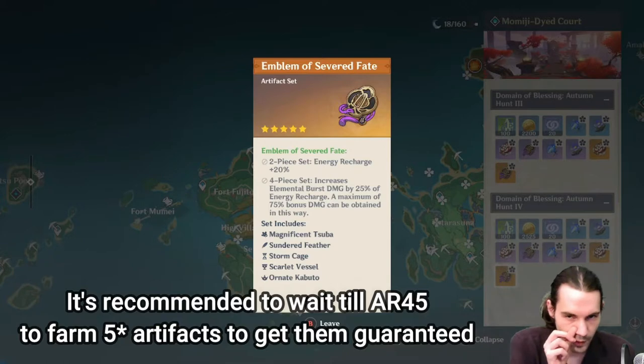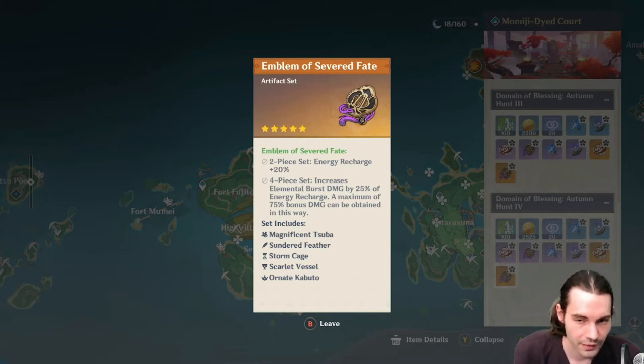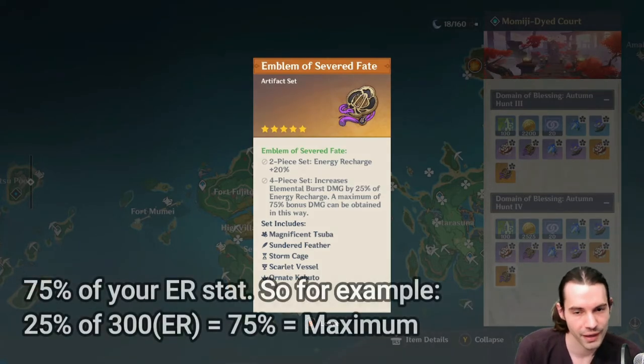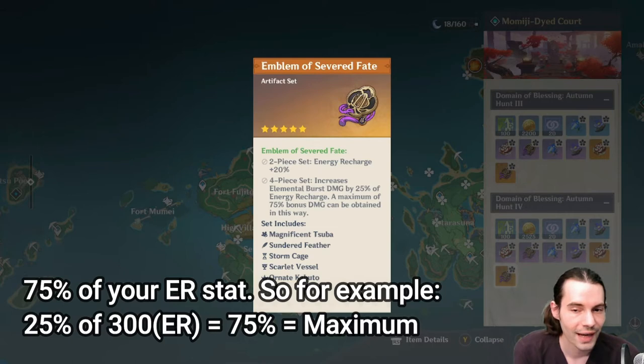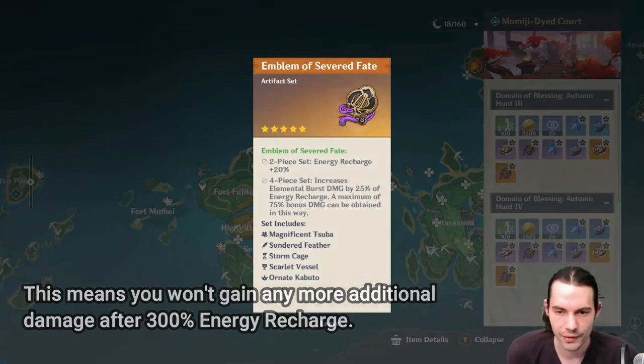In Inazuma you can farm the Emblem of Severed Fate. This is a really strong artifact — very valuable on support units. The 2-set bonus gives you energy recharge plus 20%. The 4-piece set increases elemental burst damage by 25% of energy recharge, with a maximum of 75% bonus damage obtainable this way. That's what most people find confusing, but now you should be good.